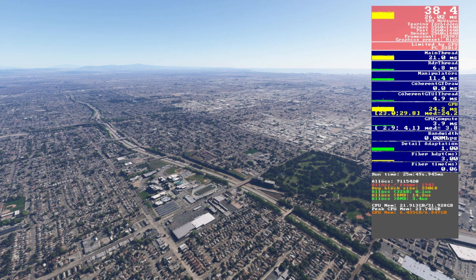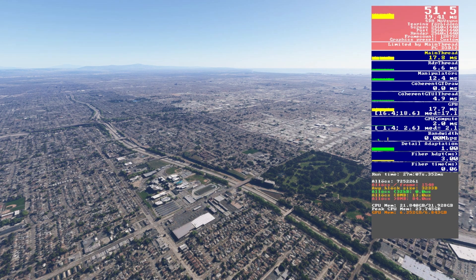Let's start with terrain level of detail — the big hitter in terms of performance. It impacts not only how detailed the terrain is but also the radius around you in which that detail extends. By default on the high-end preset it's at 100, so halving it down to 50 — the visual difference is noticeable, but we're now up to nearly 50fps, which is a big jump.